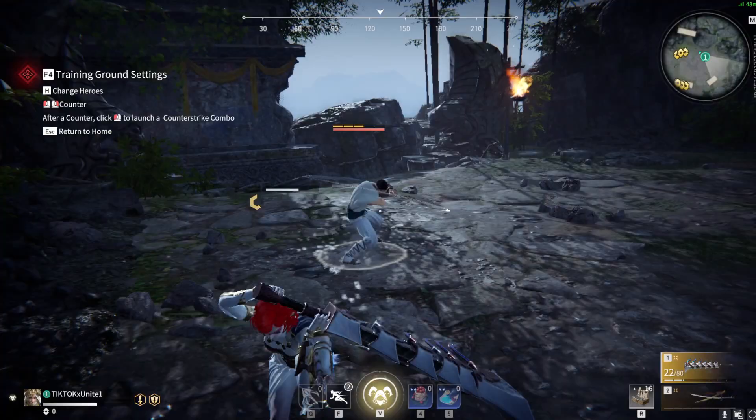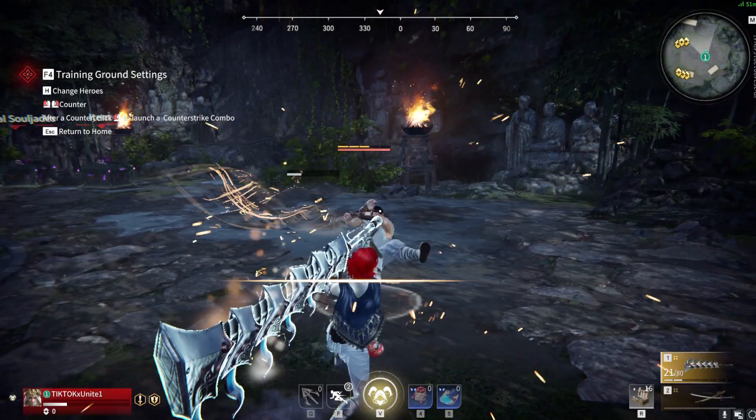The next weapon I practiced parrying was the dagger. The dagger is a very quick weapon. It's pretty hard to parry but I got that one too.